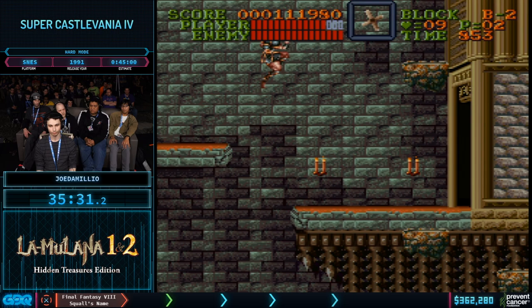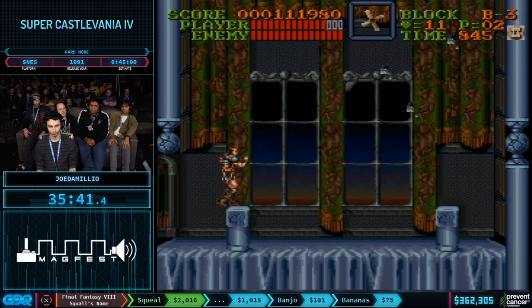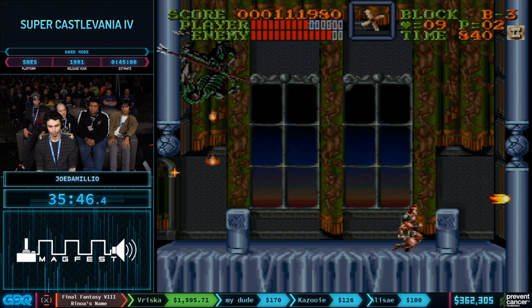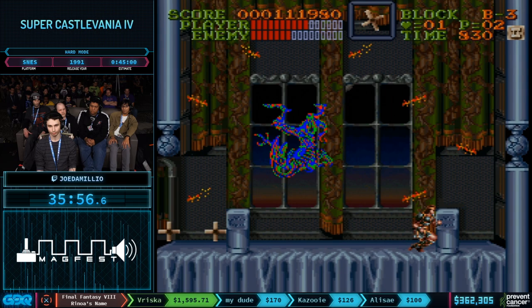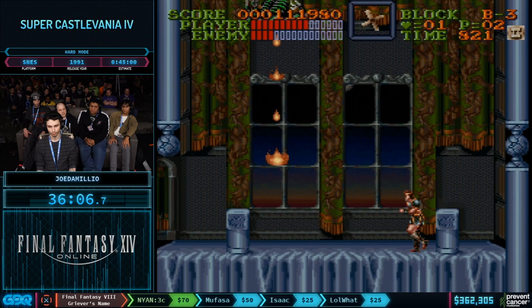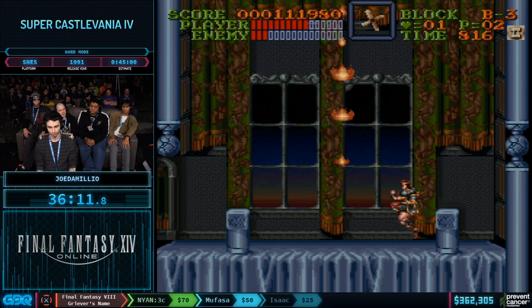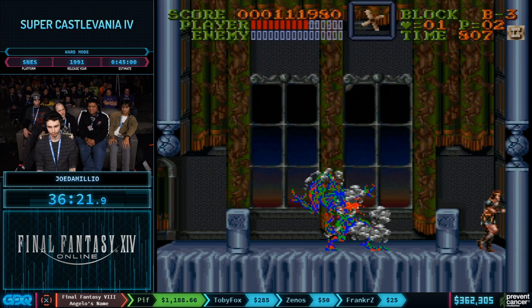These jumps are so tight in order to make it to the left edge before the spikes — those spikes have some really misleading hitboxes. We've got Slogra, the first of the final four bosses. He has to improvise this fight a bit because of not having his triple cross. There's a six-cycle quick kill that normally goes for stacking the crosses inside Slogra's hitbox. With good cross placement you can turn a 20-cycle casual fight into a six-cycle one.